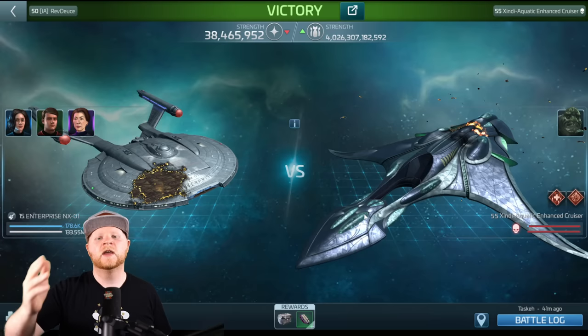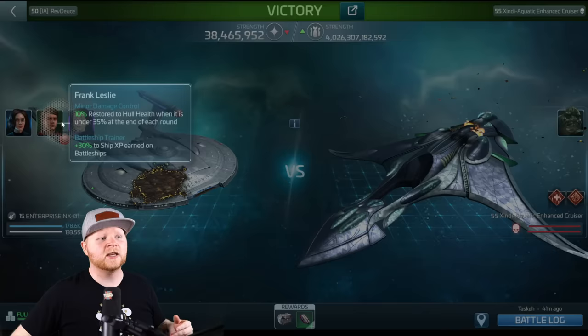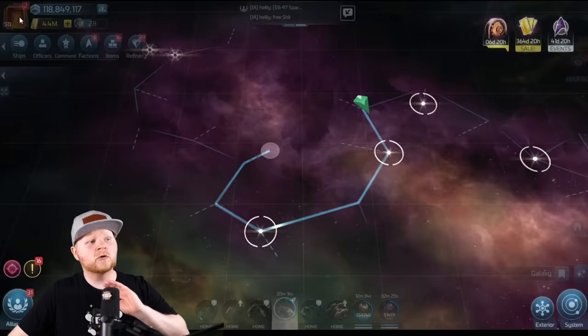I did this without having Hugh below decks and without having B'Elanna Torres — I wanted to do this as naked as possible so it could apply to as many people as possible. Just as critical is Moreau; I don't want to forget about her because she is adding synergy. So right now he's doing 10% instead of just 5% restore every round. And Moreau is still helping me get that mitigation factor. Depending on what level hostile I'm hitting, it might not get that at all, but you're still getting synergy.